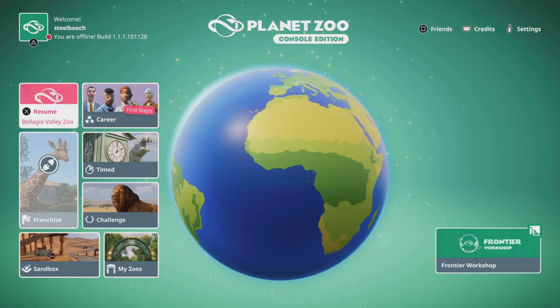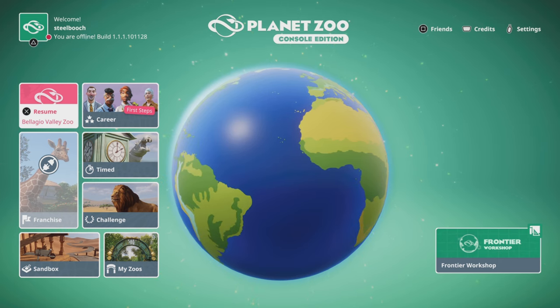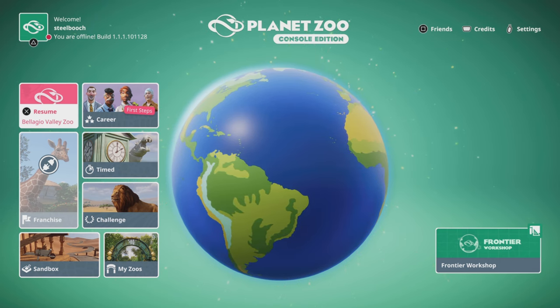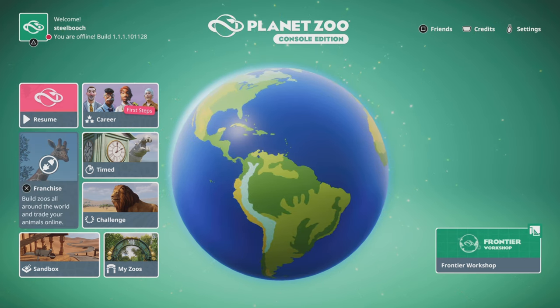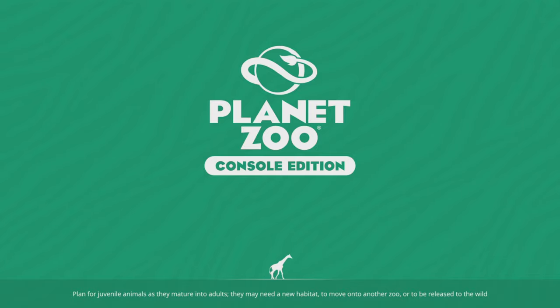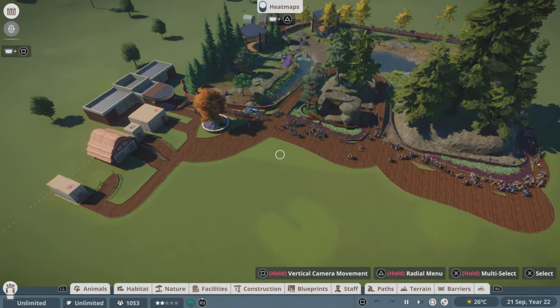Alright, we are back and this is the main menu of Planet Zoo Console Edition. First and foremost, I gotta give Frontier a huge shoutout for the soundtrack of this game — it is so wonderful. These songs have been stuck in my head for a very long time. Anyways, we'll get into my main park, Bellagio Valley Zoo. Let it load real quick. I'm so excited that I actually have my hands on this game — it's been four years that I've been waiting. I would never have thought the day would come, but here it is. This is my first habitat build in Bellagio Valley Zoo.